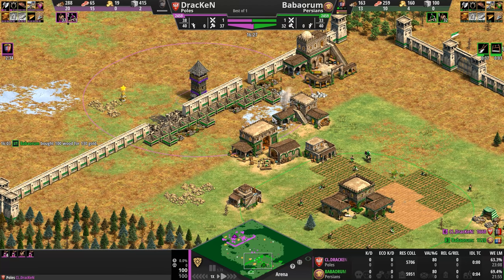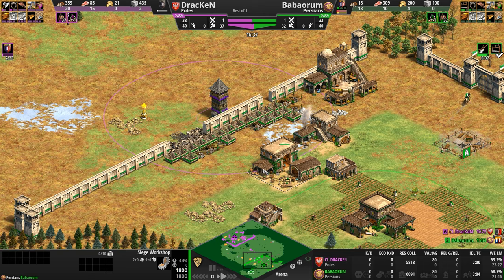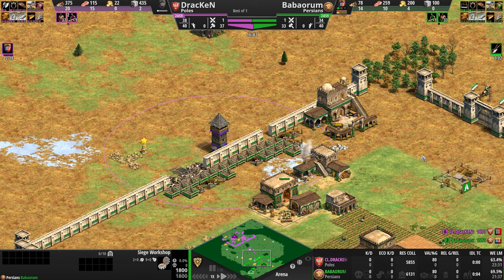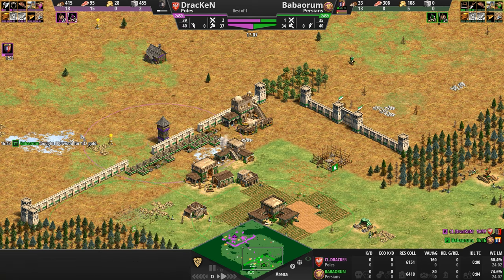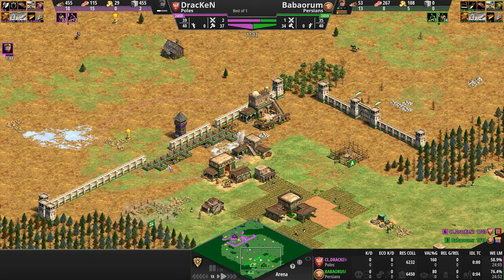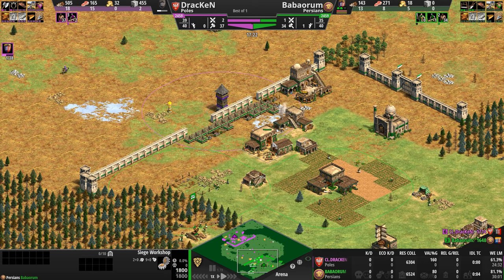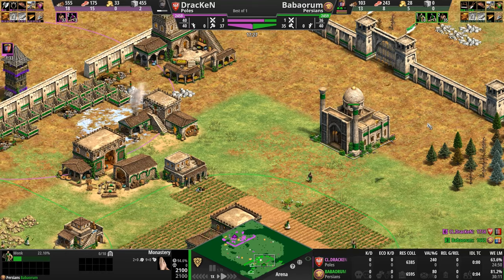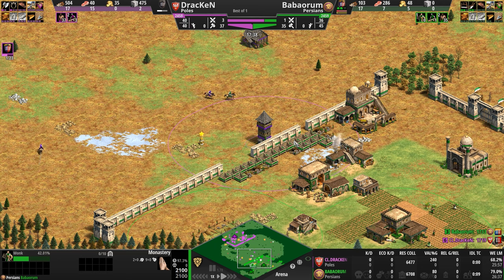Baba Oram follows the traditional counter to being tower rushed — he rushes up to Castle Age so he can get a mangonel out. He doesn't have the wood for it yet, then buys the wood but is now out of gold because he bought the wood for the mangonel. In a short while, with five villagers, he'll have enough gold to start training the mangonel. Meanwhile our Pole is still a minute and a half away from advancing.